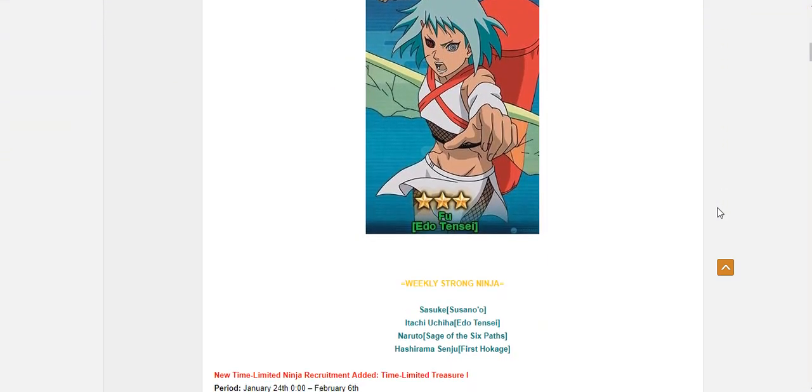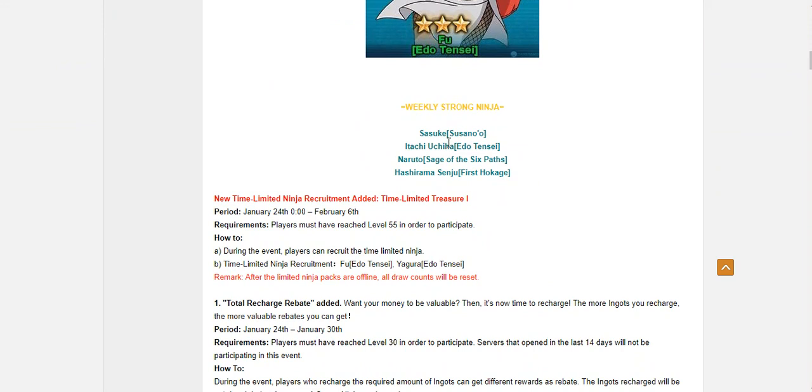Moving forward, the weekly units are Susano Sasuke — again — Edo Tensei Itachi, Six Path Naruto, and First Hokage Hashirama. Interesting. Maybe this is a good chance for me to 5-star him, depending where he is.